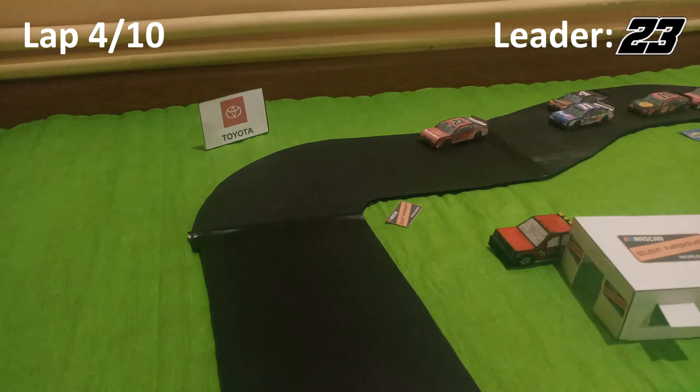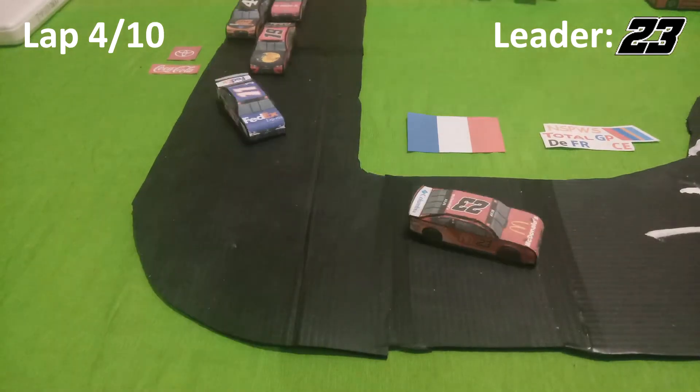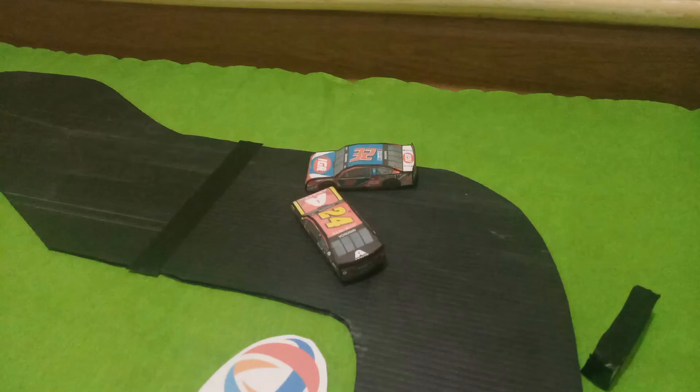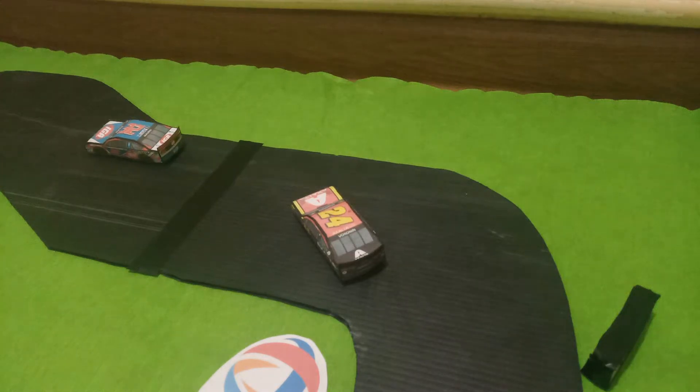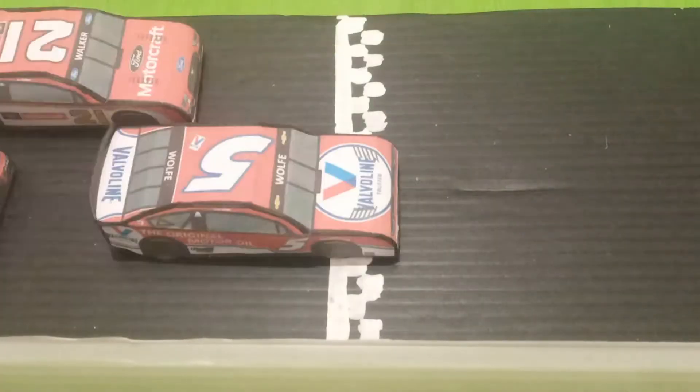The 11 is inside of the 4, and the 4, the 19, and the 21 are all getting past him. That's a big crash — the 24 and the 32 are involved. The 32 pulls away, but the 24 does not seem to be pulling out. This will be a safety car.